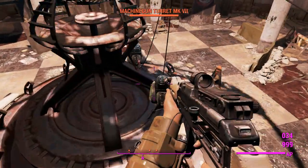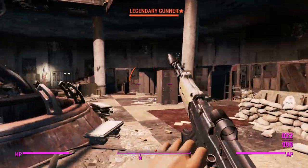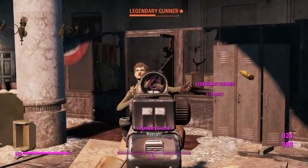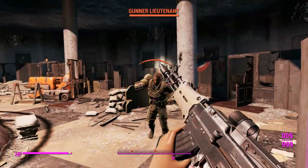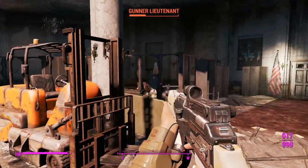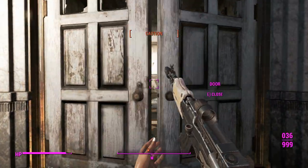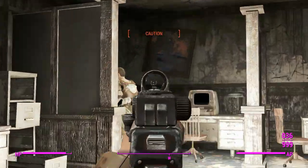Right off the bat, this thing is going to perform well, but the rate of fire does let it down a little bit. If you want better rate of fire, it's advisable to take the 5mm receiver with the shorter barrel — that'll help with extra rate of fire, and will also make it better for legendary effects like explosive, wounding, and furious.